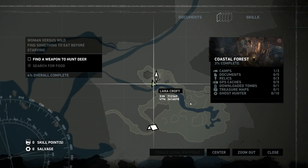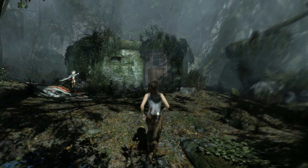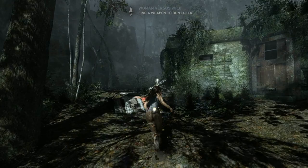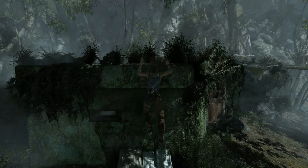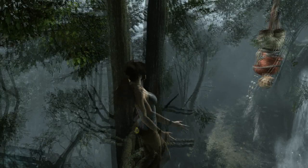One thing I want to draw your attention to is that in the Coastal Forest, we get all this extra stuff: Ghost Hunter, treasure maps, downloadable tombs, GPS caches, relics, documents, and camps. These are all the additional optional things we can get in the game. Because this is a 100% run, this is the stuff I'll be aiming for — I've already found them all. We might not get everything on our first pass since we'll get upgrades later that make it much smoother, but we'll get what we can as we go.